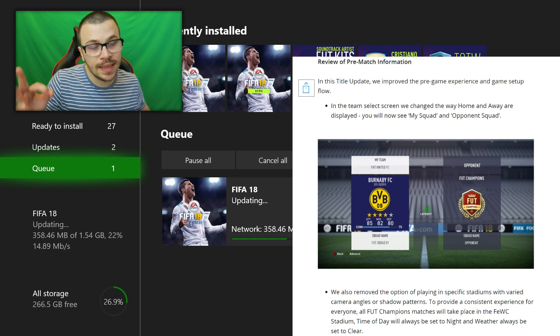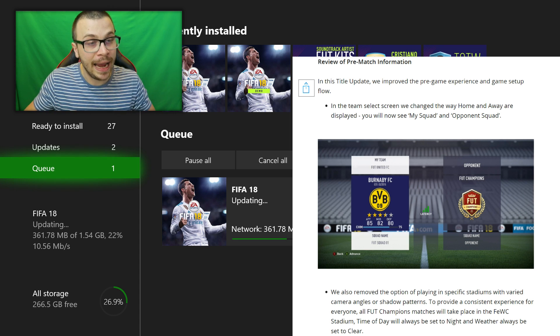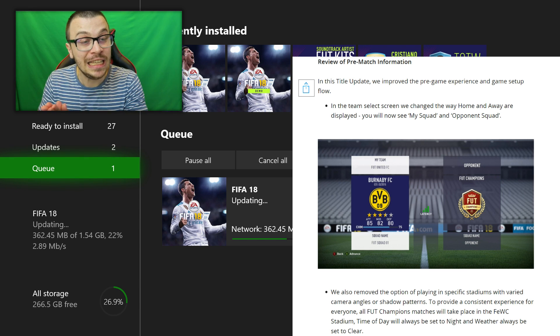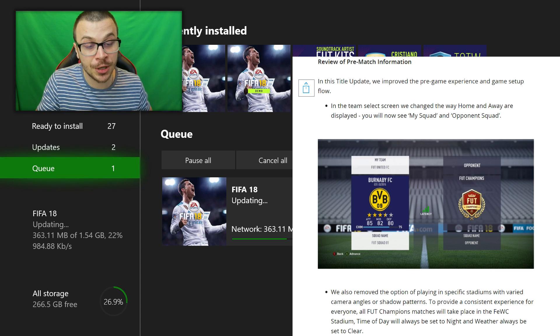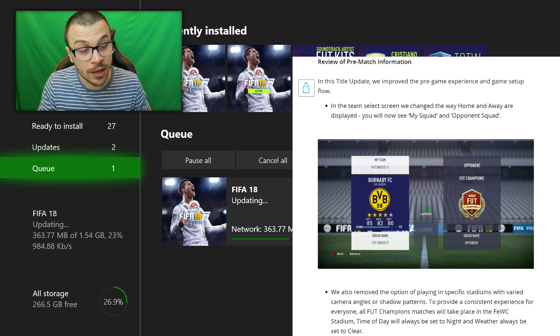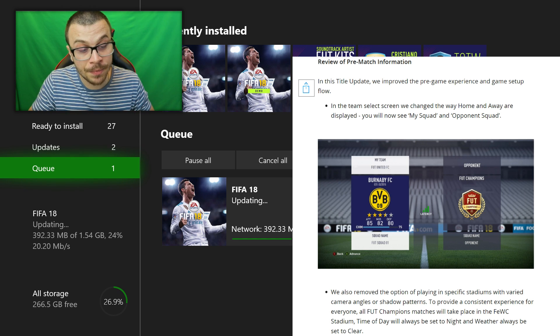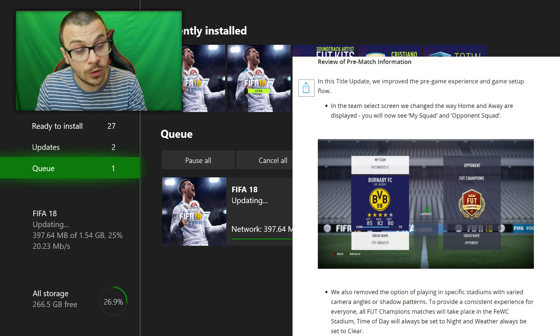So listen to me carefully. In this title update, we improved the pre-game experience and game setup flow. In the team select screen, we changed the way home and away are displayed — you will now see your squad and your opponent's squad. We also removed the option of playing in specific stadiums with varied camera angles or shadow settings. To provide a consistent experience for everyone, all FUT Champions matches will take place in the FIFA Interactive World Cup stadium, time of day will always be set to night, and weather will always be set to clear.